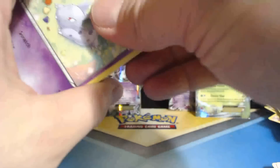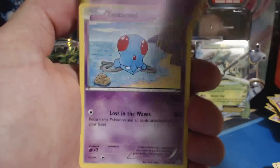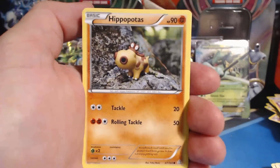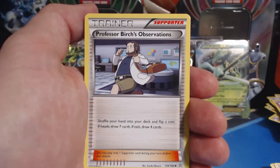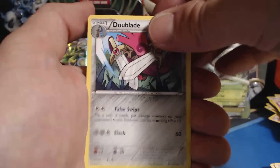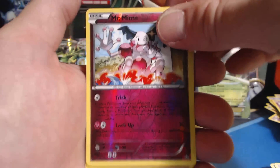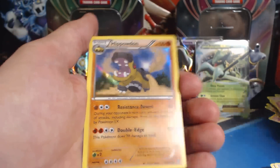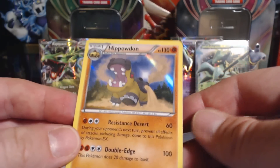Last pack — Primal Clash. In our last video I got a Primal Groudon EX, it was amazing. Nidoran, Tentacool, Torchic, Hippopotas, Surskit, Vibrava, Professor Birch's Observations, Double Blade, Mr. Mime Reverse Holographic. Last card is Hippodon Holographic Rare — it's a very interesting, shiny rare card, kind of dark looking.